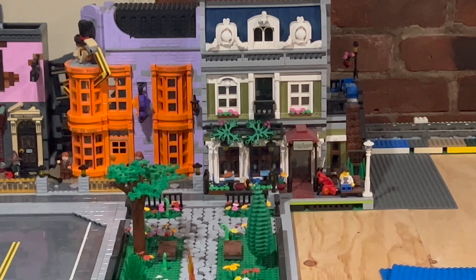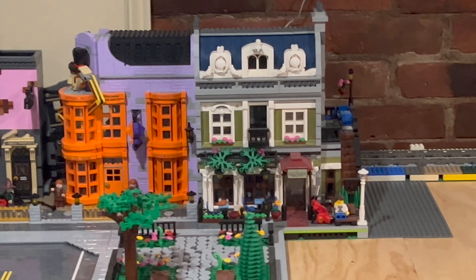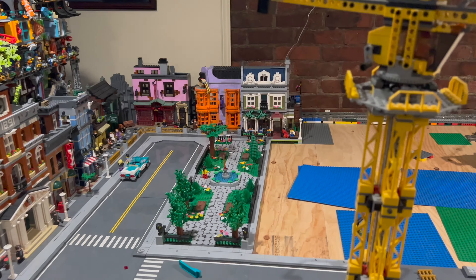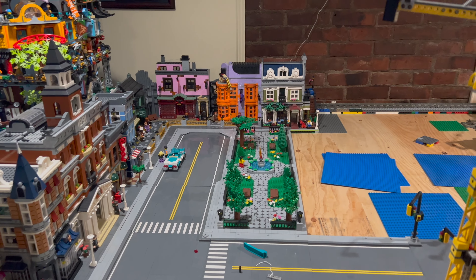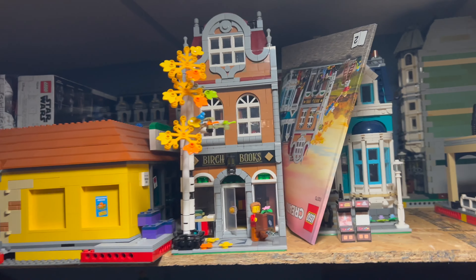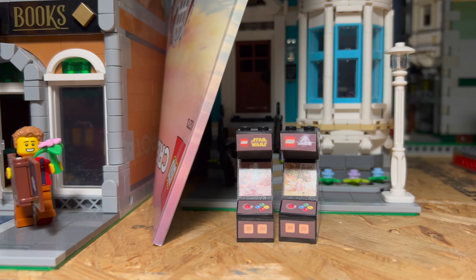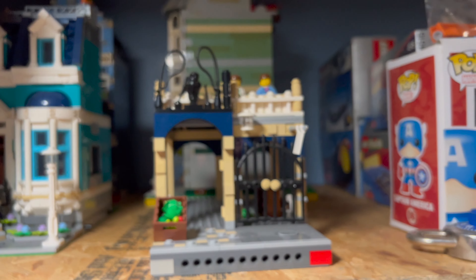Anyway, the park. The park has been expanded to the three base plates I originally had — three 32x32 base plates. I just had the two kind of hidden behind the other buildings to my left off camera here. But the park is back. I like it because it adds greenery. It's nice to have green mixed in all the grays — add some color, some pop, some flowers, the fountain of fire.